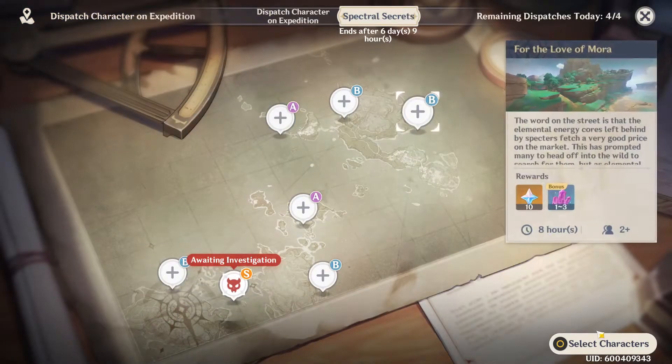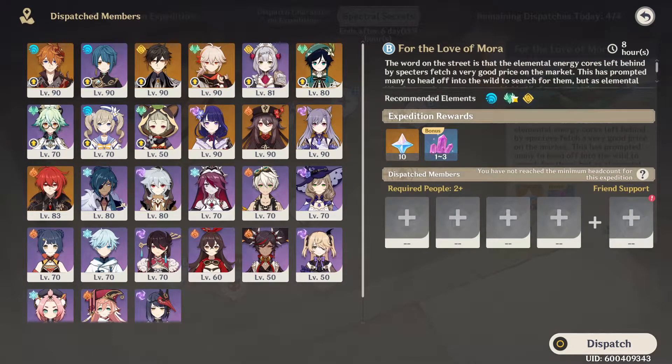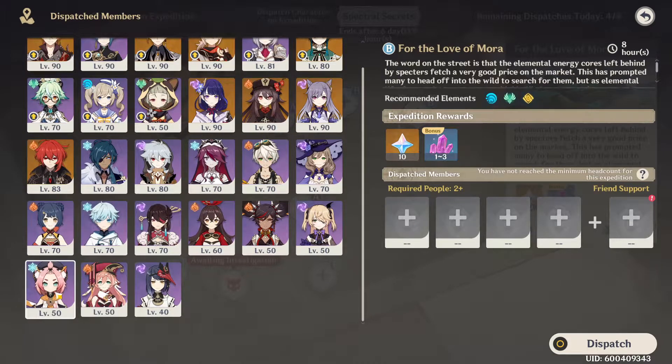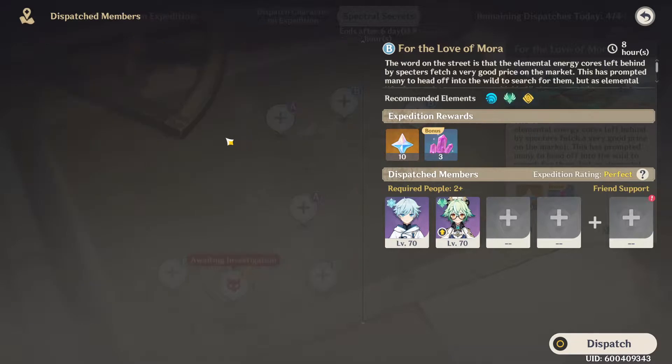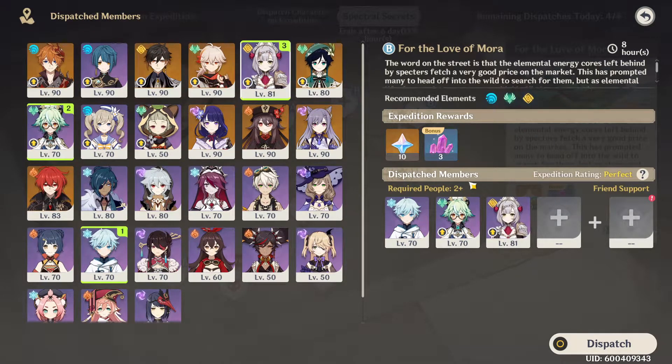Let's just jump over to another one to see if there's a difference in element. So here you need 3 characters — it says required 2, but you can get 3 just for the recommended stuff. And let's say we put on Cryo, Anemo, Geo. Cryo, where's Sucrose — Anemo — and then we'll just do her for Geo. So if you just match the elements, it'll work out just fine.